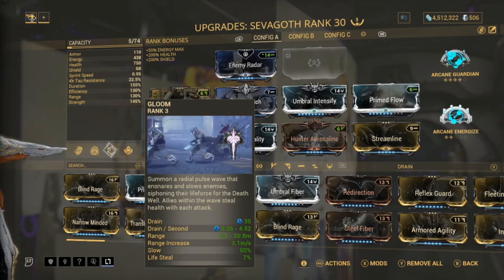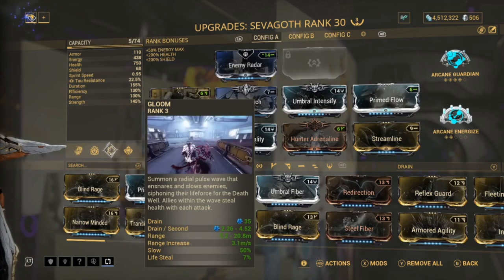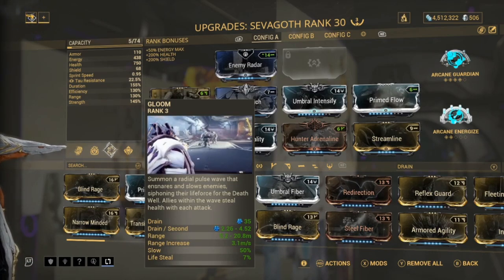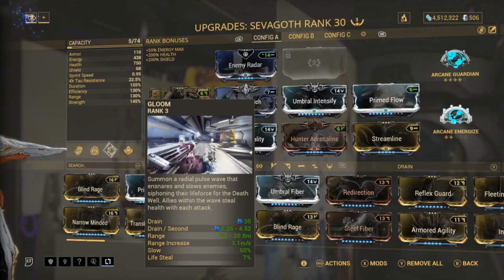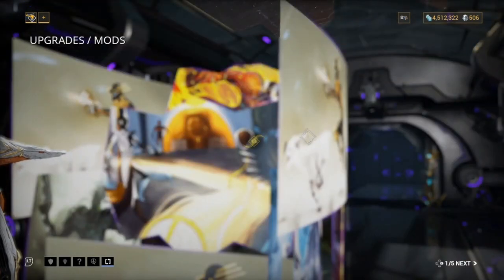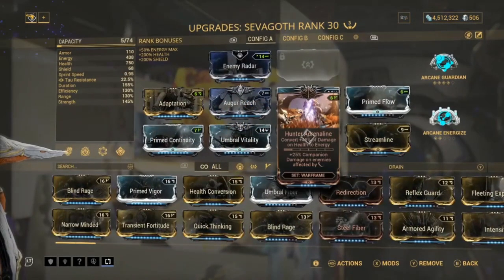Basically you take health damage and gain energy, and your Gloom also gives lifesteal, so you're going to be gaining your health back really really quickly. The way it works is enemies in the radial wave have their life force siphoned, so you get your health back very fast. Having Hunter Adrenaline on is really really necessary.